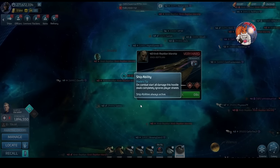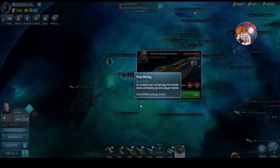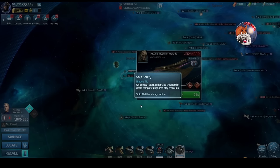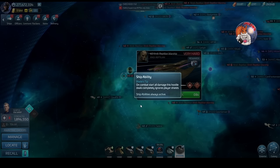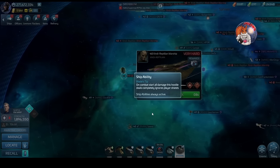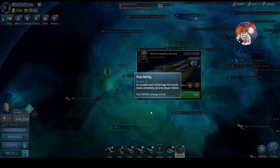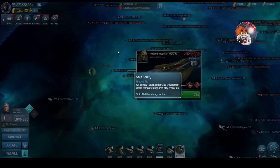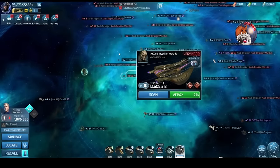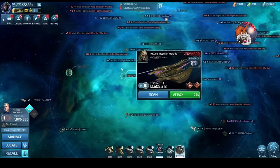100 billion per shot means if it gets to the end of a round, you are dead. There is nothing in the game that can stand up to this, especially because it fires six times. You have absolutely no chance of beating this hostile without a bit of help, and that help comes from the faction store.